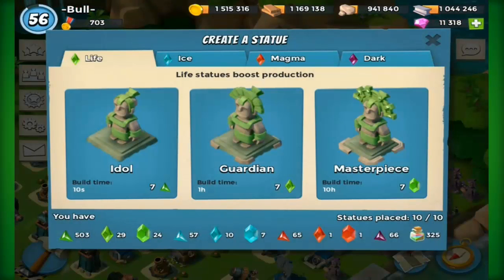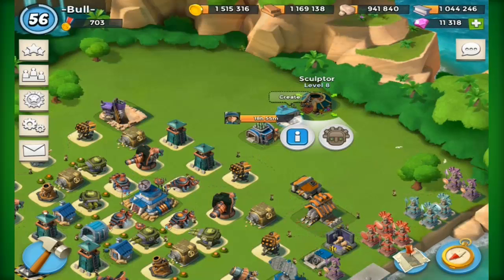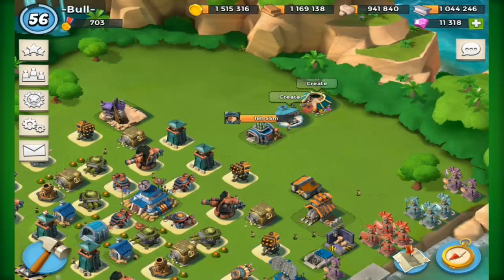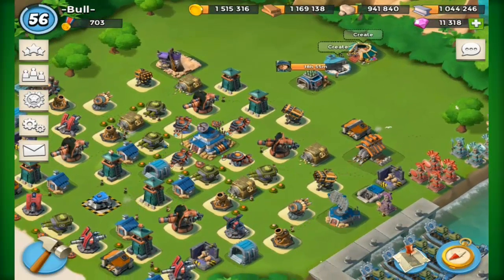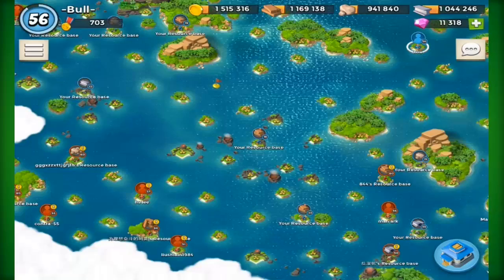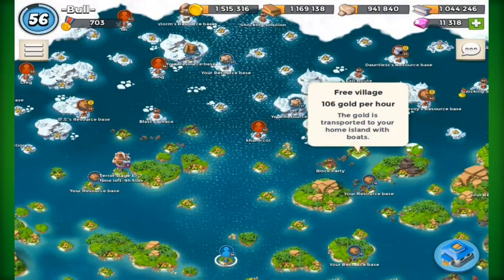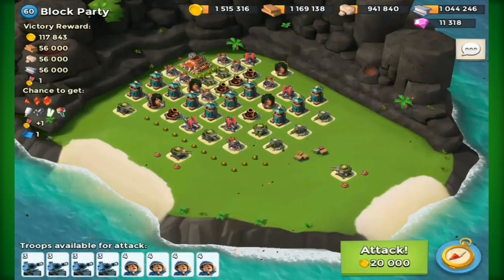I've also been saving up my power powder at the moment — as you can see I've got 325 power powder, which is a lot. The key is just don't spend too much; be very careful on how you spend your power powder. Don't do boosted attacks if you're not going to be completely clearing your map or doing a lot of attacks. Don't just boost for one base, and do be careful with your power powder because it's always good to have quite a lot.